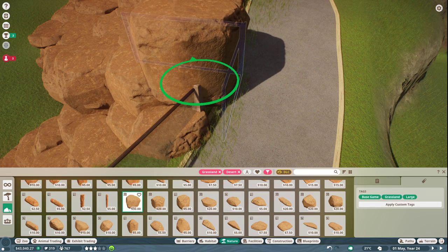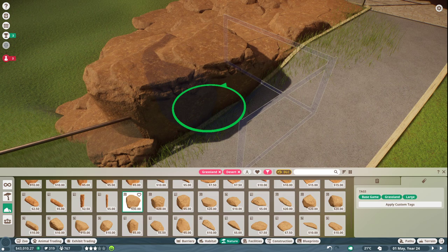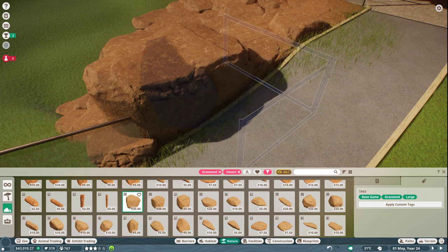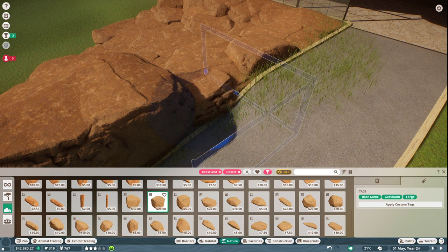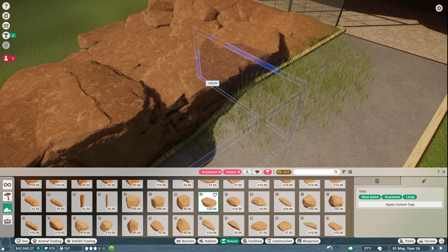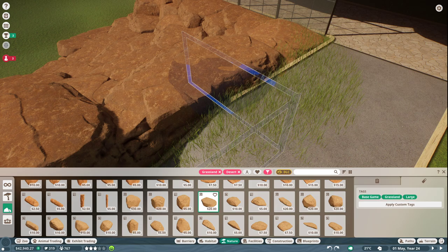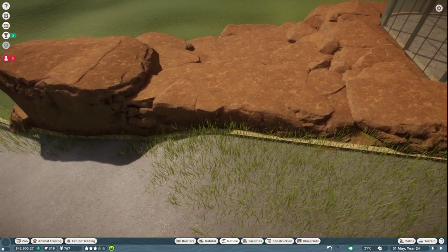I'm going to remove some of these rocks in favor of ones that don't overlap onto the path quite as much — I want them not overhanging too much. Guests clip through things more than you'd expect — guests and staff alike. It doesn't look as good in my opinion when they're doing that, so the only time I really try to take advantage of clipping is with doors. We probably also want to add some construction at the top so it doesn't look like guests can just waltz right into the exhibit.